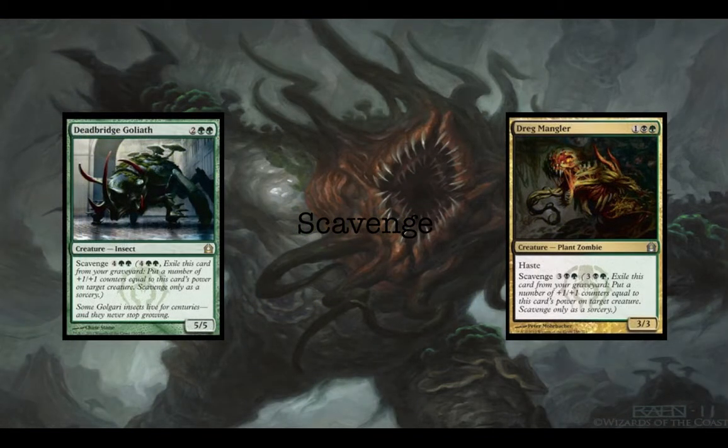The next mechanic for Golgari Swarm is Scavenge. Scavenge, as I said with the commander, lets you exile a creature from your graveyard and put a number of +1/+1 counters on a target creature equal to its power. There's no reason to run too many creatures with native Scavenge because our commander gives all of our creatures in our graveyard Scavenge, but these two creatures are just good value anyway — you get a 5/5 for 4, and a 3/3 for 3 but with haste.